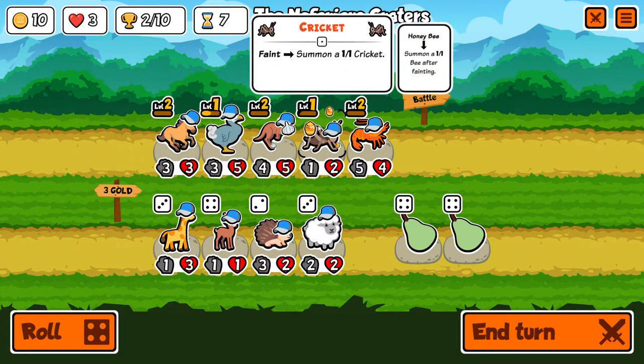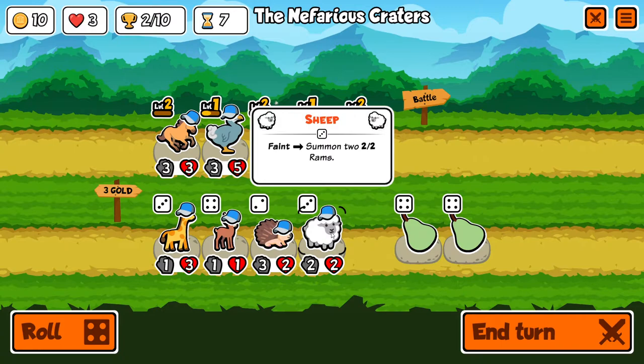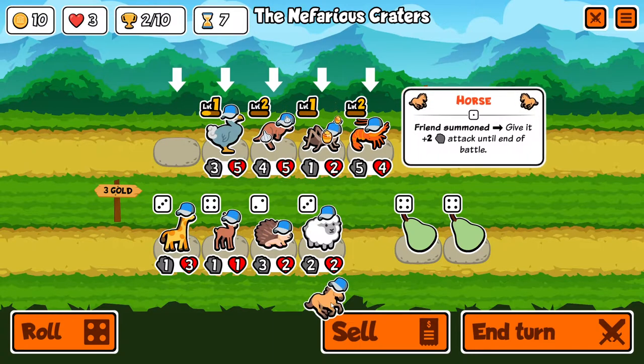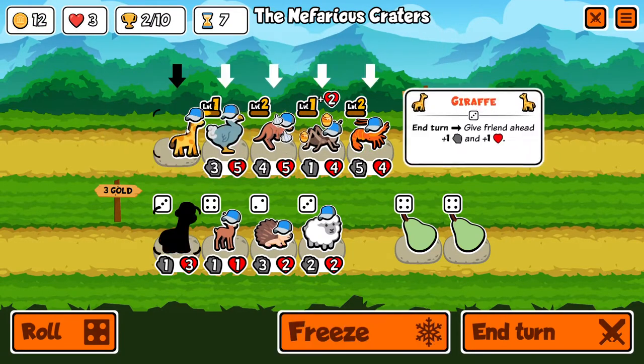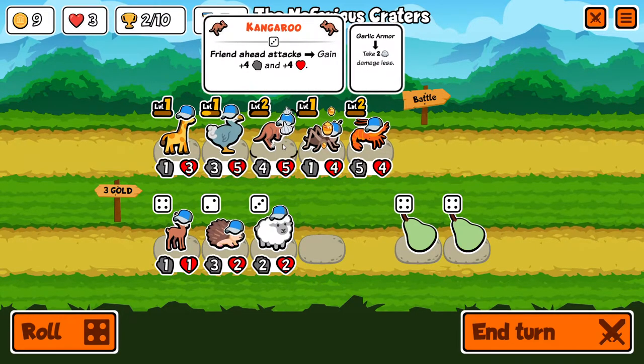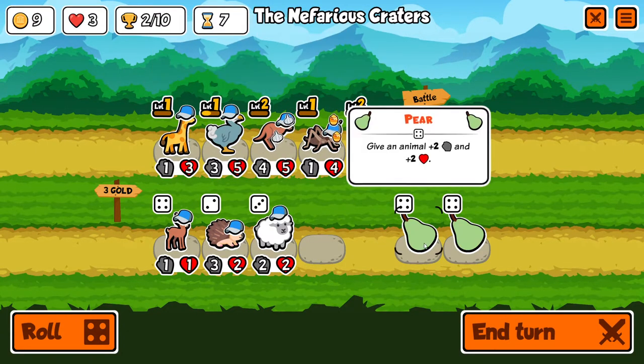A deer is just a way better cricket but it doesn't have the bee applied to it. Giraffe, oh a sheep - sheep summons two units all by itself plus you can add the bee. It's gotta be the giraffe. Yeah we just sell the horse. Getting this dodo upgraded can be big. If I get the kangaroo up that is just good, but if I get the dodo up it gives its attack to the kangaroo and it becomes better. I think I'm going for a big dodo - trying to get it to level three.